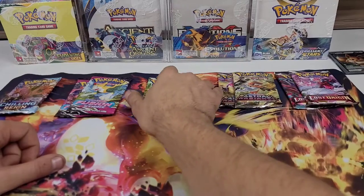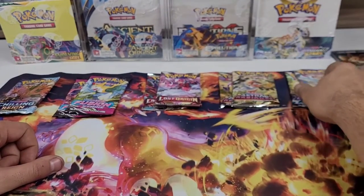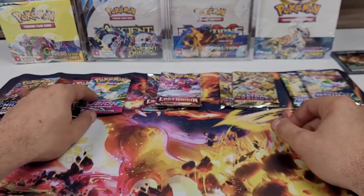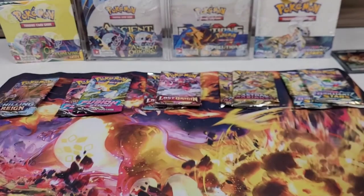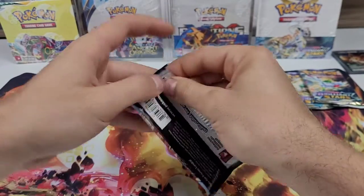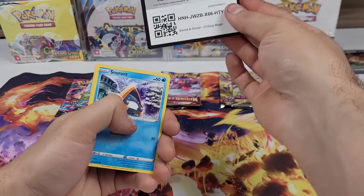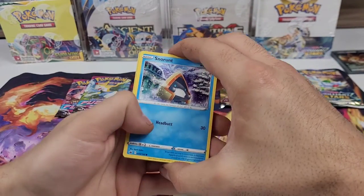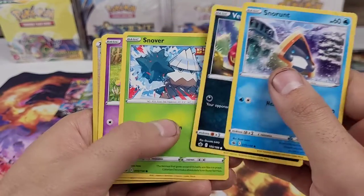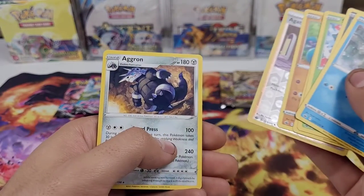Brilliant Stars is my favorite of these five sets and I've yet to pull any Charizard out of English sets — I pulled one as a reverse holo in VMAX Climax. So we're saving Brilliant Stars for last and hoping for that Charizard. Let's start with Chilling Reign. We've got Snorunt, Venipede, Snowver, Slowpoke, Crabrawler, Agatha as a reverse holo, and Agatha as the non-holo rare.